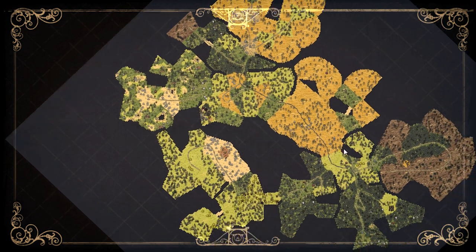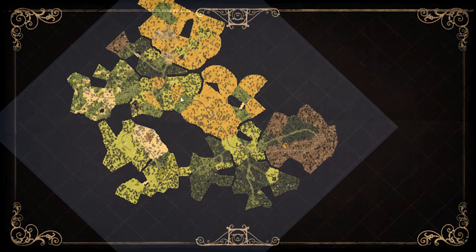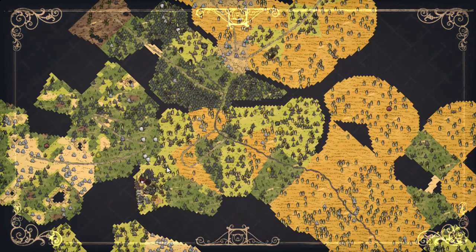If I press tab, you're going to see that I can see the entire map. You can actually see that this is a pretty small map. As I keep traveling, we're going to see more of that map revealed.